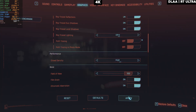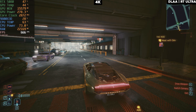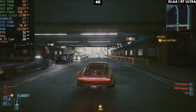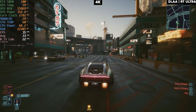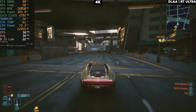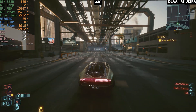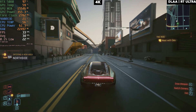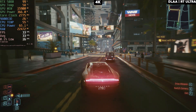Now turning off path tracing and keeping ray tracing on with everything else maxed out. Turning off path tracing gives us almost 15 additional FPS, going from 19 to 34-35 FPS — close to a 20 FPS improvement. The GPU is still maxing out with nearly 16 GB of VRAM and throwing more than 350 watts of power.